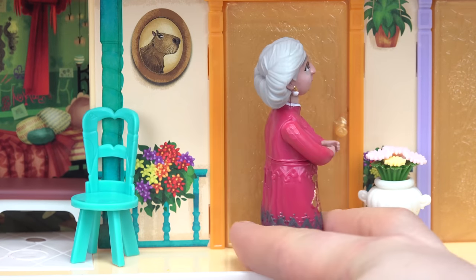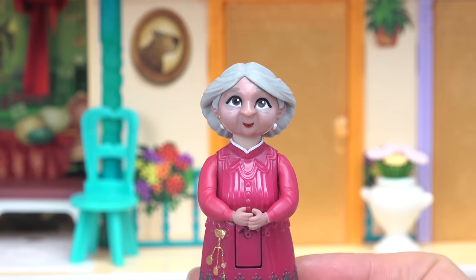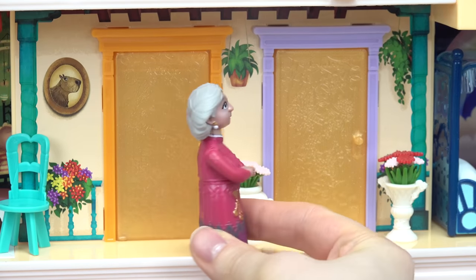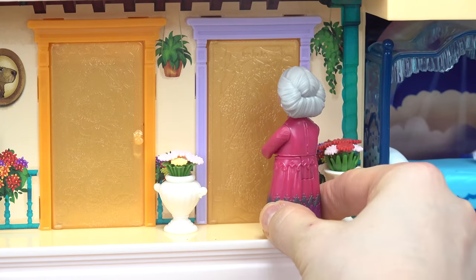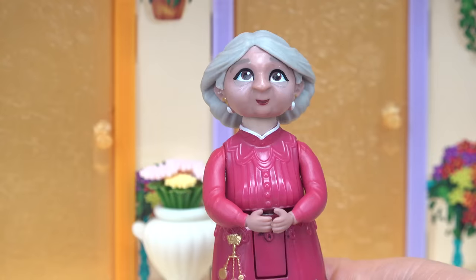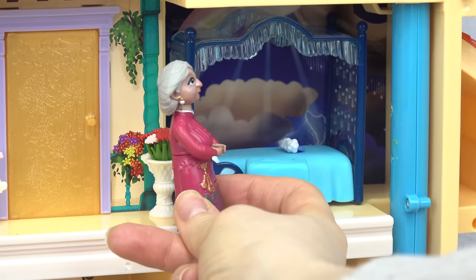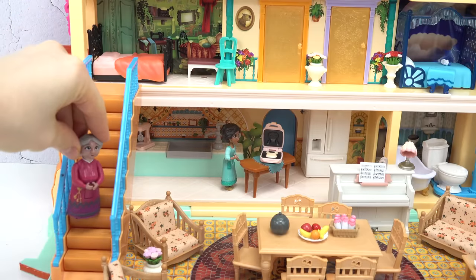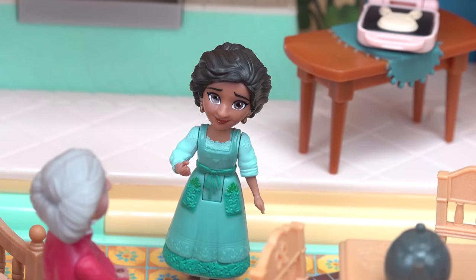Antonio, Antonio, let me see if I can open up this door. Looks like Antonio's door is locked. That is so weird, it's never locked. Isabella, Isabella, okay, let me open this up. It's locked too. No, this is getting ridiculous. Peppa, where is Peppa? Julieta, I can't find anybody, and all the rooms are locked. That is so strange.